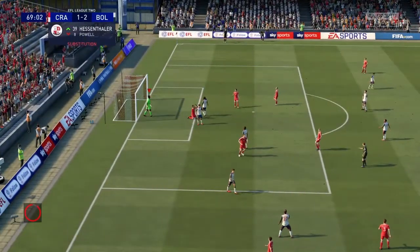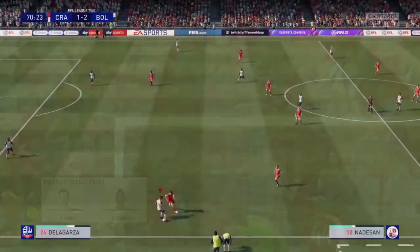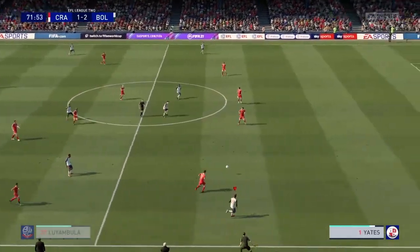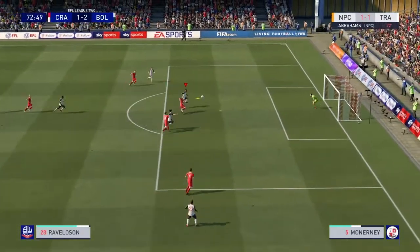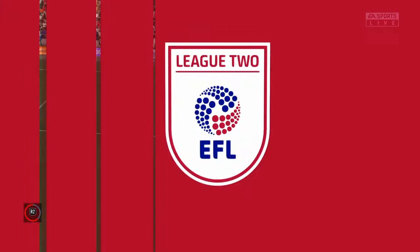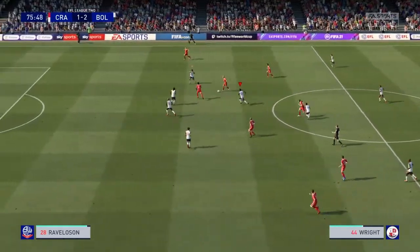An easy header and Crawley are definitely trying to get back into this game. The Delegados are just shielding the ball nicely. Here's A B2, quickly to Bond, waiting for a run on the right-hand side from Luyambula. Bodies running into the box — here's Ravelesson, just taking his time, having to swing his body around, but it was a very, very good effort. Bolton with the narrow lead but Crawley constantly applying pressure.